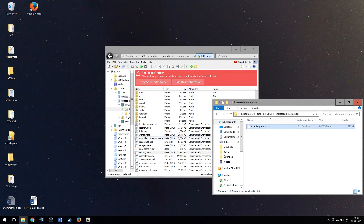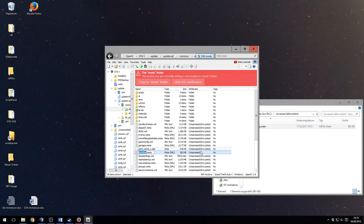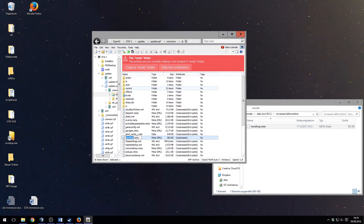Step 5: Just drag and drop the handling file into the folder and close OpenIV. You don't need to save this.